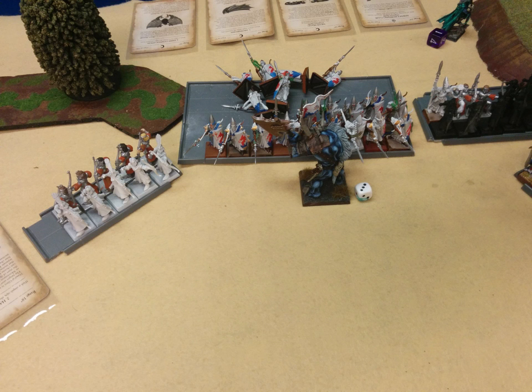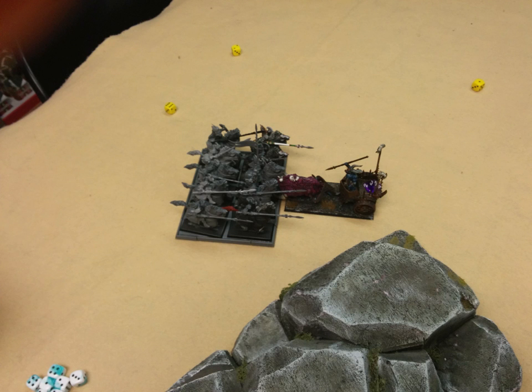In combat, the Doombull is doing what the Doombull does — smashing off another big block of guys and not taking any damage. That marker next to the Doombull are his frenzy markers, not his wounds. He's won three rounds of combat at this point so he's pretty mad. That's it for the bottom of turn four.